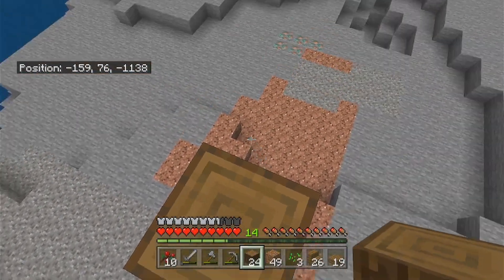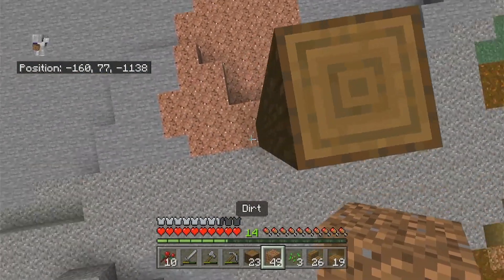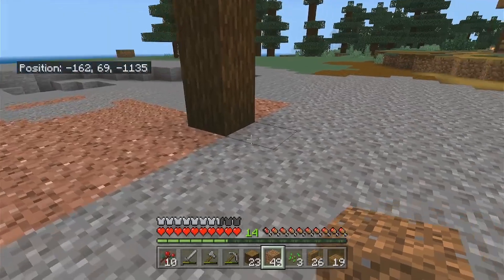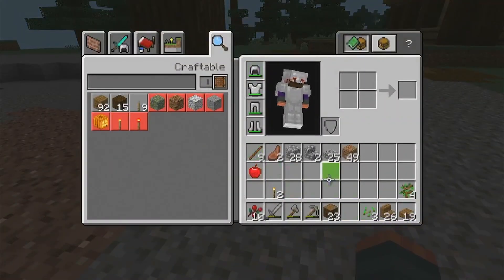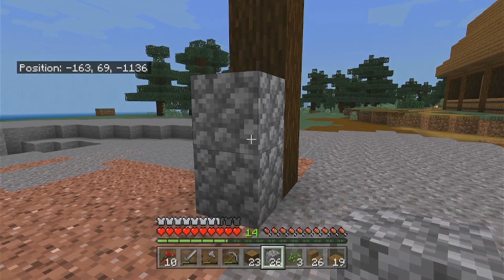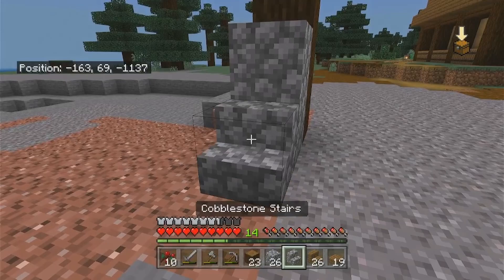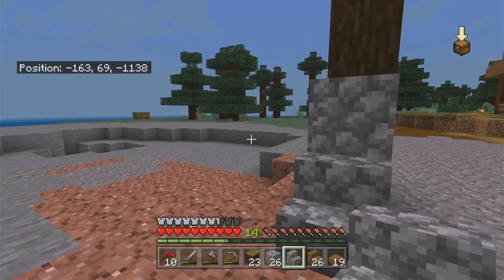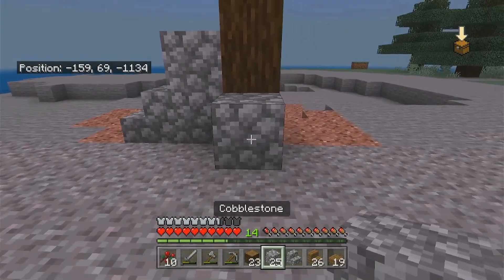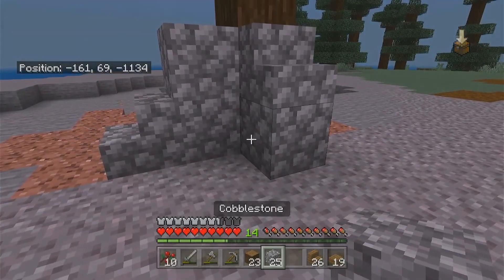One more there — that should be good. I think it should have a pretty sturdy base, so I think that's what the cobblestone is for. We'll do that, and let's get some stairs out for some variation in here. Yeah, I think that looks good. Put some slabs in here.